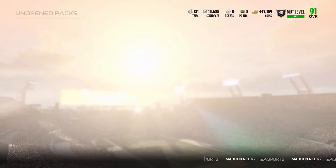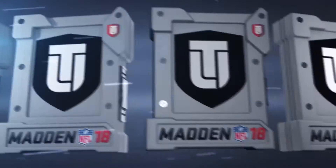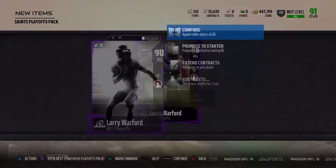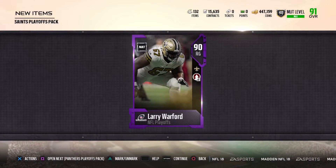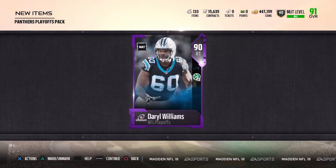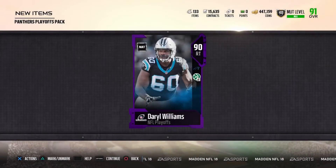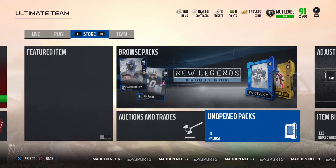Only getting one player for all that time and effort. But yes, you can see guys we got quite a few offensive linemen. That Daryl Williams card is actually not that bad — I thought about running him at right tackle over Dan Dierdorf. But that is actually it for the pack opening video, guys. If you're new to the channel, please subscribe, like, and comment below and I will see you guys in the next video. Peace.